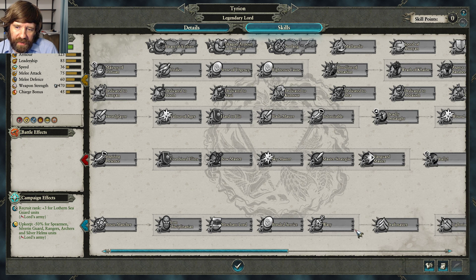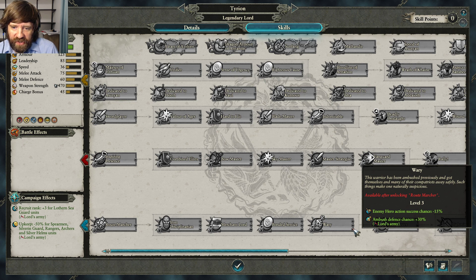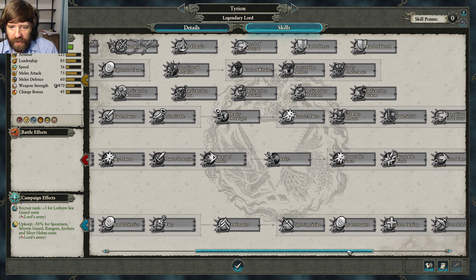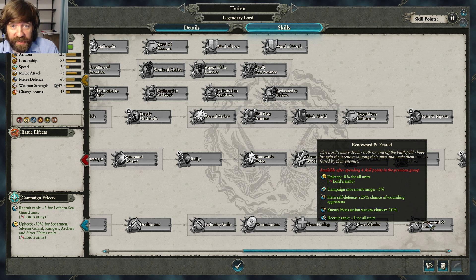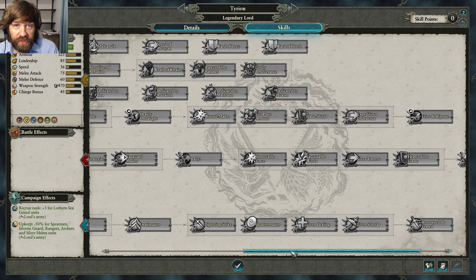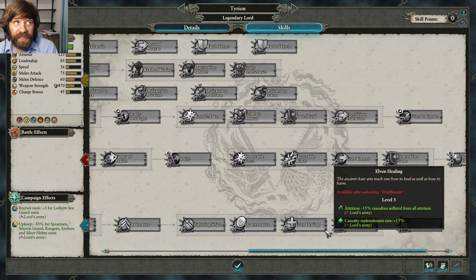Enemy hero success chance minus 15 from one of the early blue tree skills is pretty good. Get either Bonded Service or success chance reduction, then Draft Master for extra recruitment capacity — one extra unit per turn is really strong. Then Lightning Strike. Further down the blue tree you have 15% upkeep reduction on all units, which is additive — so if you have 50% off spears and then 15% off here, that's 65%, and more stacks on top of that.